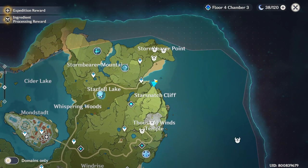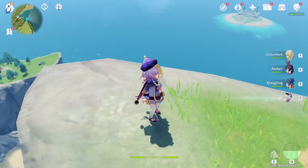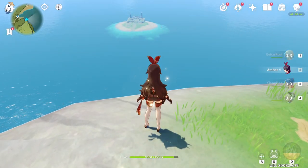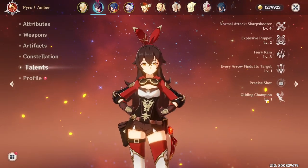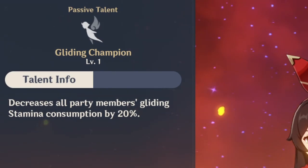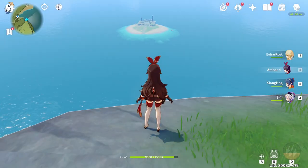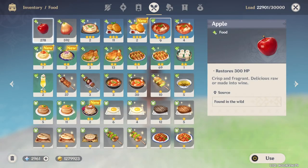Preferably the highest point of this cliff, you want to try to fly down there. This is where you preferably have Amber. So why Amber? Amber's passive skill — her talent, Gliding Champion — decreases party members' gliding stamina consumption by 20%.